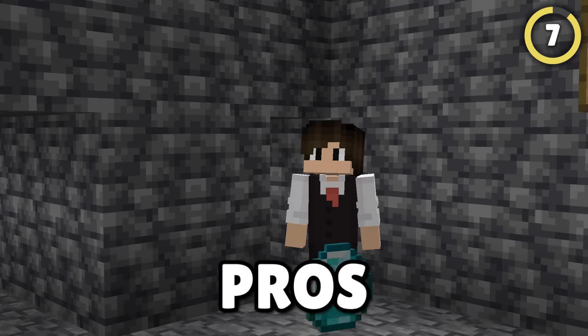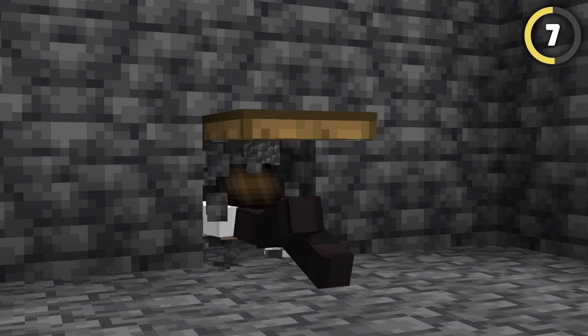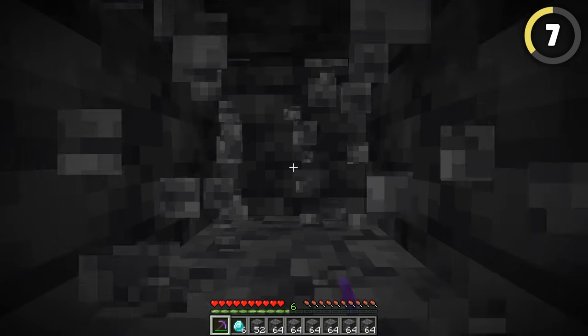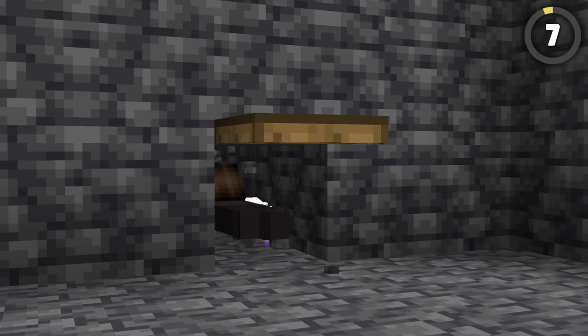You might have heard that one before, but pros know about new tech recently added to the game. Use a trapdoor to force yourself to crawl into a one-block space. Now you only need to mine that one-block space in front of you, crawling forward as you go. It's way easier and faster.